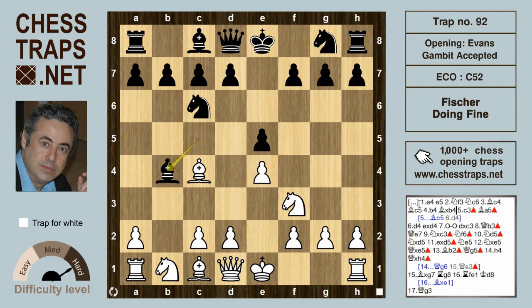Black takes the gambited pawn, which allows white to play c3, hitting the bishop and supporting a d4 pawn push. Black moves the bishop back to a5. We've looked at other variations where sometimes Bc5 is played, but that does allow d4 immediately, gaining time and hitting the bishop immediately.